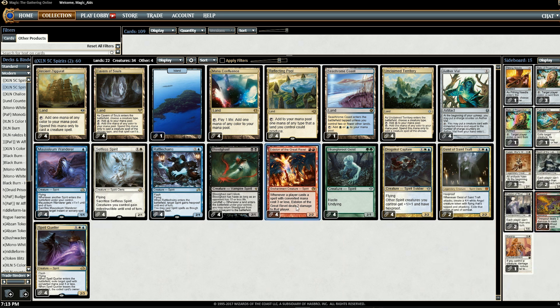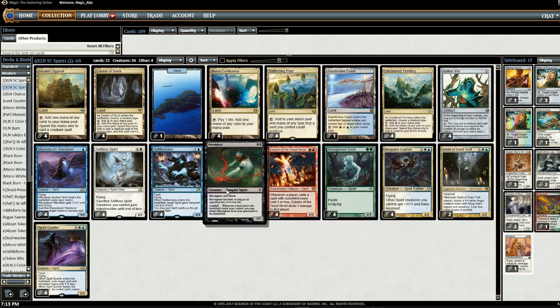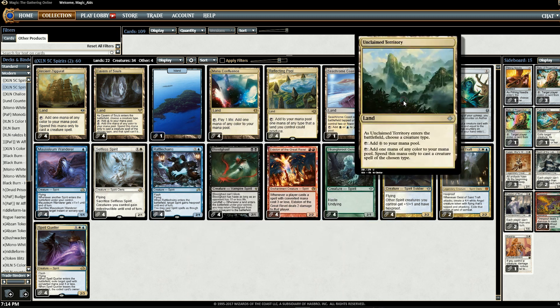I think these three cards alone justify the five-color build. The blue-white version is still a little cleaner, but adding green, red, and black makes the deck more potent because it's hard to fill out an entire blue-white spirit deck with enough quality cards. These three off-color spirits really upped the deck's quality. It'll be interesting to see what other five-color tribal builds come out of Unclaimed Territory — five-color Humans, five-color Spirits, and maybe even five-color Slivers.